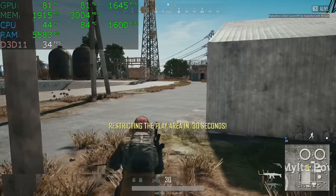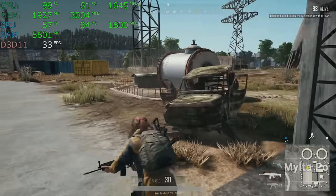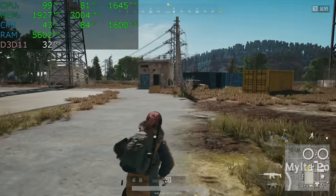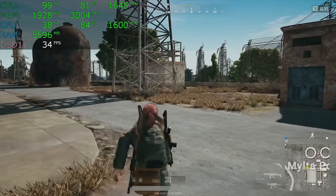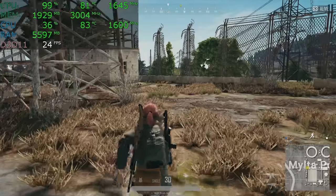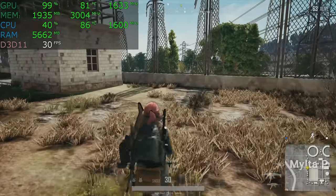The idea here is to provide you with a small sampling of each game with the real-time performance numbers in the upper left-hand corner so you can see how the game actually plays. Benchmark charts are fine, but they don't tell the whole story. The real-time numbers give you an idea of the CPU's clock speed, the graphics card's clock speed, how much of each is being used, how much main system RAM is being used, and the real-time frame rate during different parts of the game.